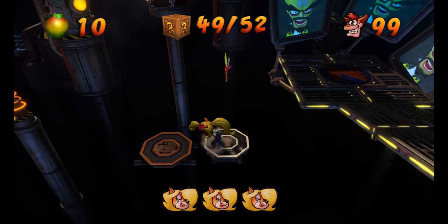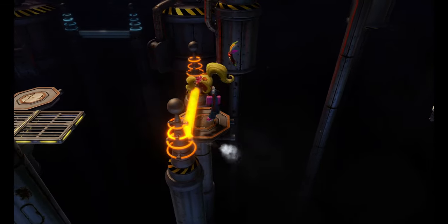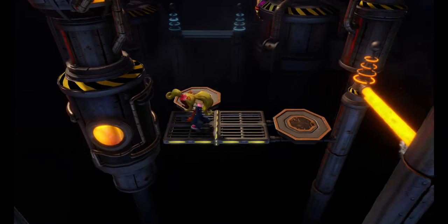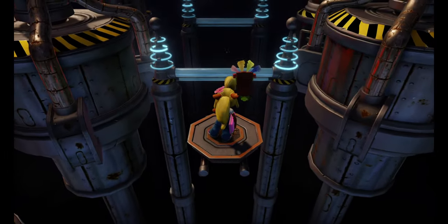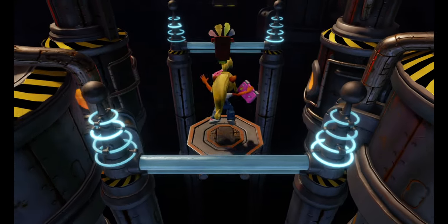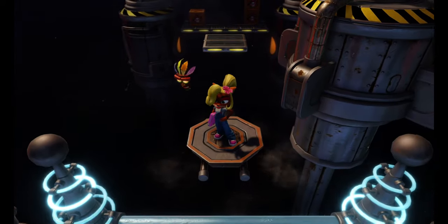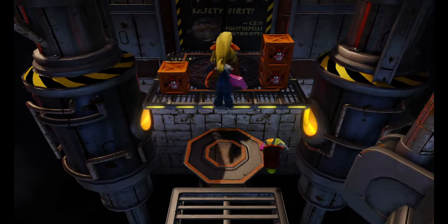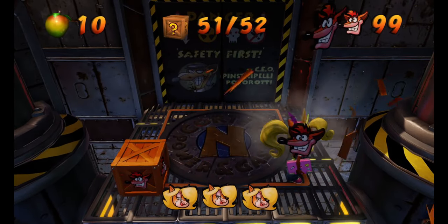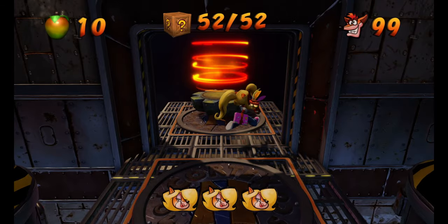When that blows up we should be at 49 boxes. Now we're going to make our way to the end of the level. Do not touch these burning hot pipes. I'm going to just maneuver them. Now you can touch these blue ones — these are the cold ones and they won't hurt you. So if you want to, you can just kind of walk up to them, just like that. Position yourself, watch out for your shadow. The shadow will tell you where you're going to land. And then these last three boxes will give you the gem that's going to appear right there.